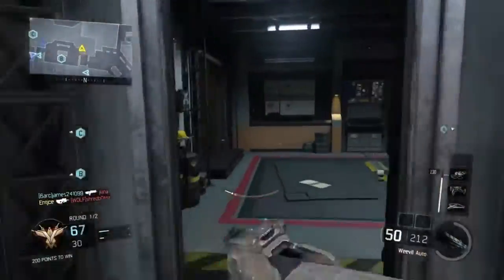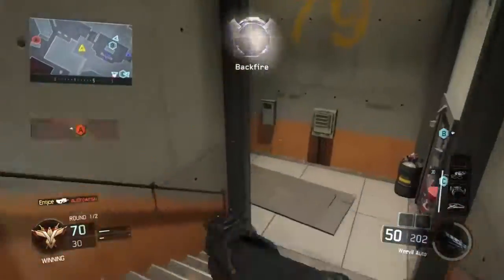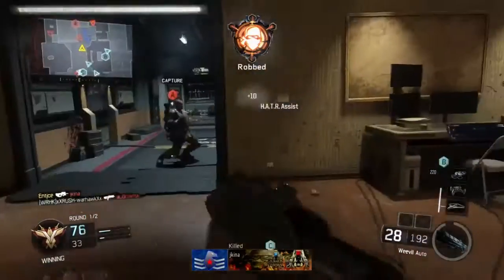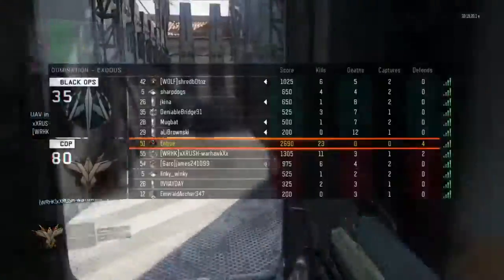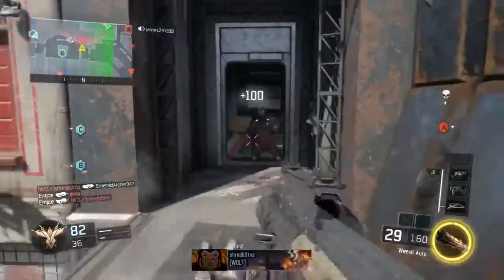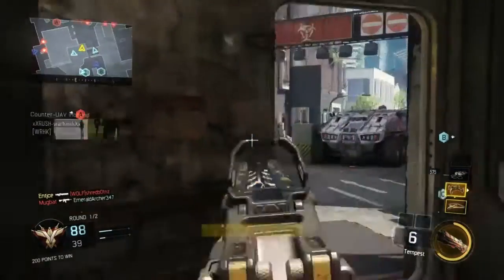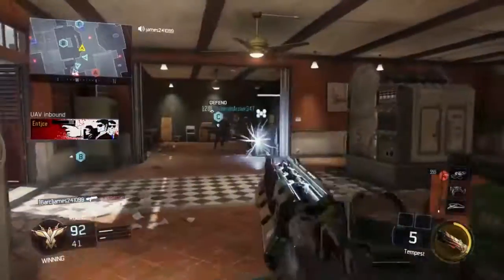Inspector defeated. Losing Alpha. Enemy Alpha. Shutdown. HC-XD deployed. Ruin wasted. Friendly UAV inbound. UAV ready for tasking. Friendly counter UAV inbound. Counter UAV awaiting orders — there's another round coming up. Don't burn out. Get a counter UAV out. Position ECM deployed.